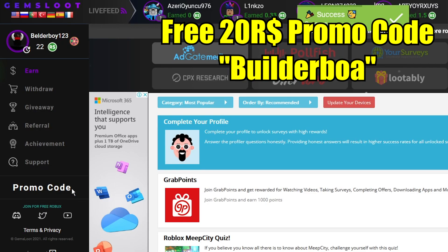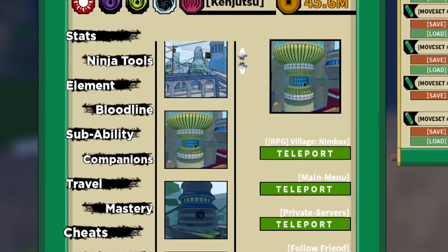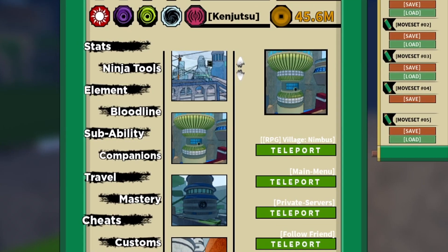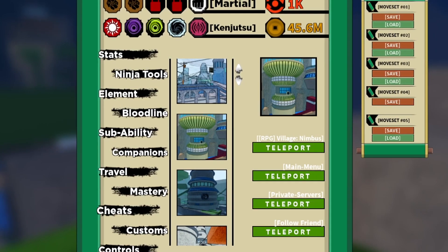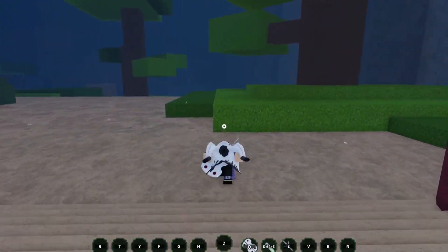We are back in the game. First things first, you need to go to this map — Nimbo's village — in order to do this glitch. This is a very old glitch and I think most of you guys have already forgotten about it.